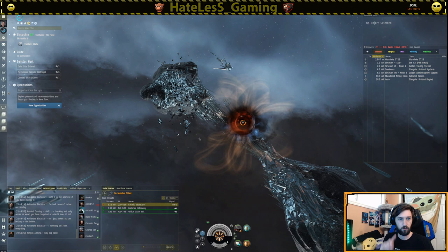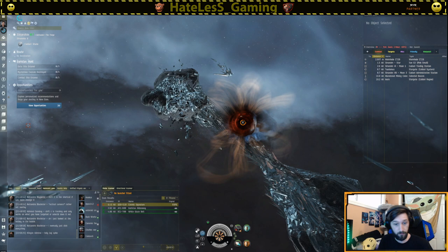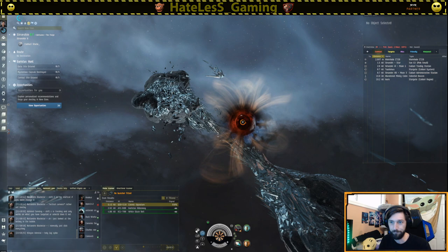That's how you get into and out of Pochven - it's really easy once you understand it. Either use the filaments to get in and out, or scan down the Senda wormhole and skate around in a circle. That brings us to the next part: actually doing the site.